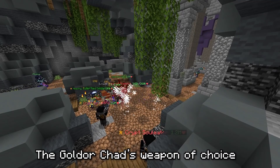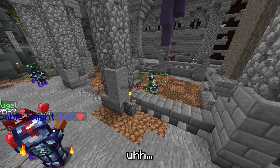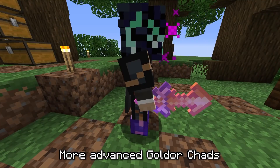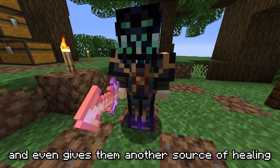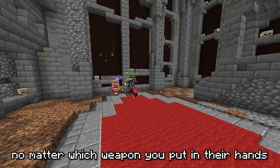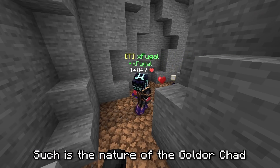The Gold Door Shad's weapon of choice is typically a Livid Dagger, due to its cheap price and decent DPS. More advanced Gold Door Shads will opt for the Astrea, which increases their defense even higher and even gives them another source of healing. However, no matter which weapon you put in their hands, they will not do much damage with it. Such is the nature of the Gold Door Shad.